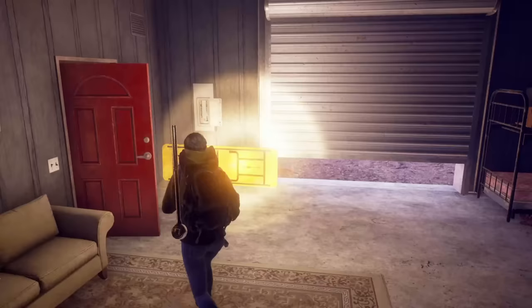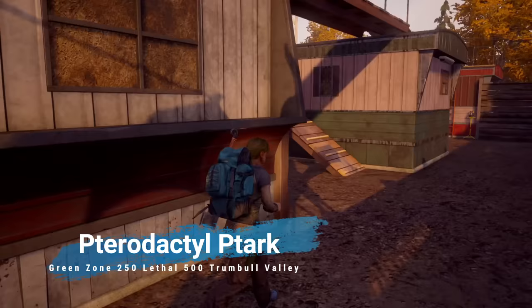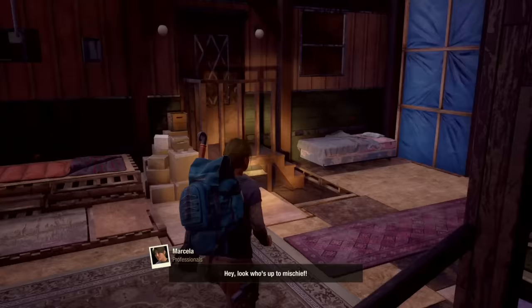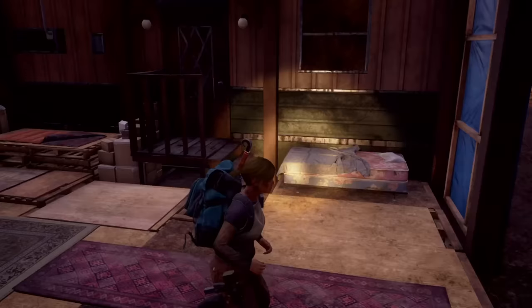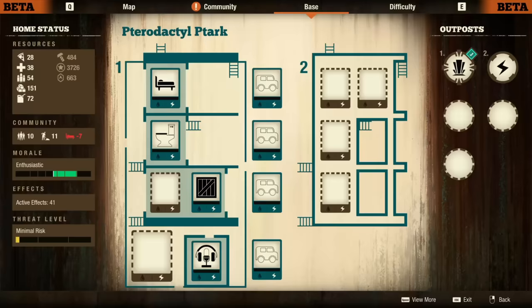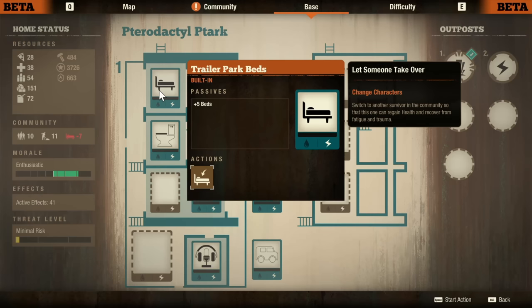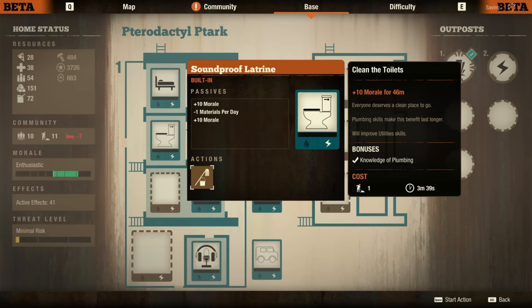When I first saw Pterodactyl Park — essentially a trailer park — I didn't think much of it. But under the surface, I feel this might be the very best early starter base in the entire game. With the very low cost of $250 in the green zone and $500 in lethal, this base comes packing with tons of room to build, especially for a base so early in the game. Featuring five small slots and one large slot, you can really customize and play around quite a bit. Then you factor in the built-in trailer park beds that give you four in total, and a built-in latrine that gives you a plus 10 to morale, with the ability to clean the toilets for another 10 — this really makes for an awesome lethal run base.